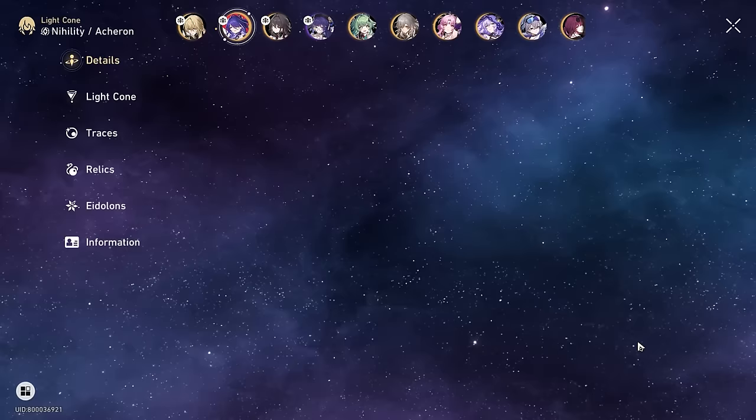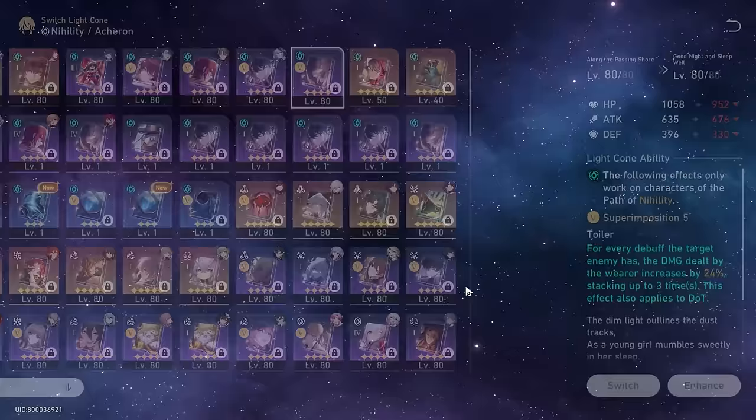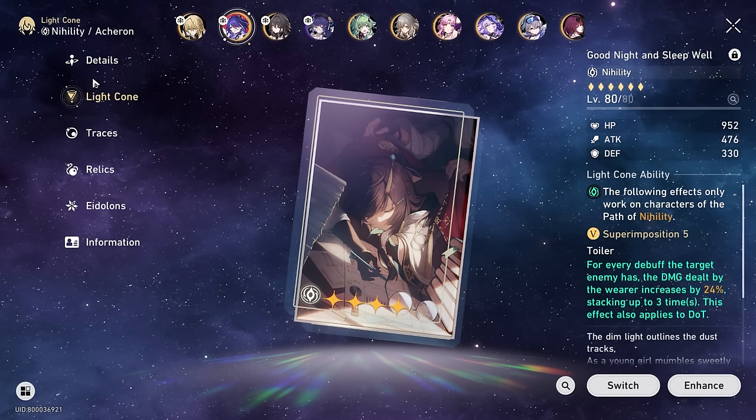Hey guys, it's me EoDGamer here, and in this video I'm actually going to be comparing E0 Akara with her signature light cone, as well as Goodnight Sleep Well at Super Imposition 5. Now what is the difference between these two, which is actually better, and which should you pick up first?